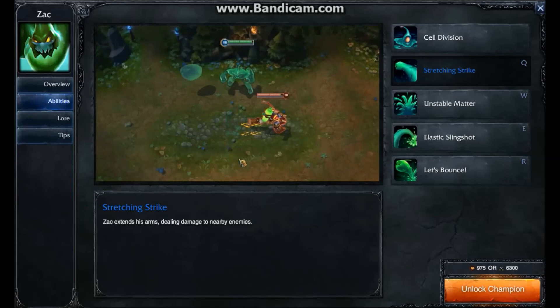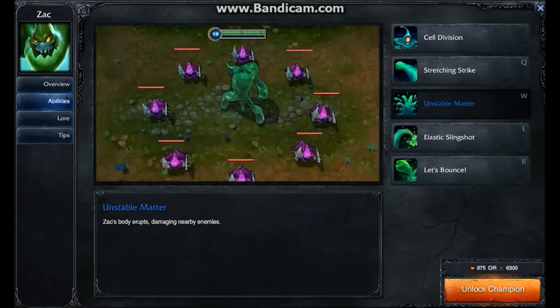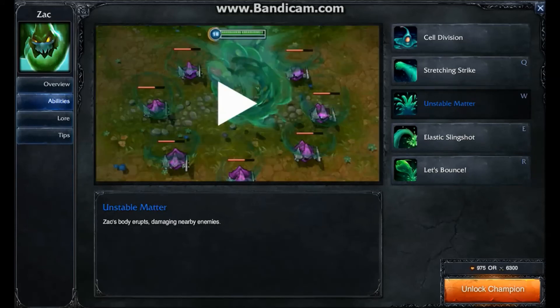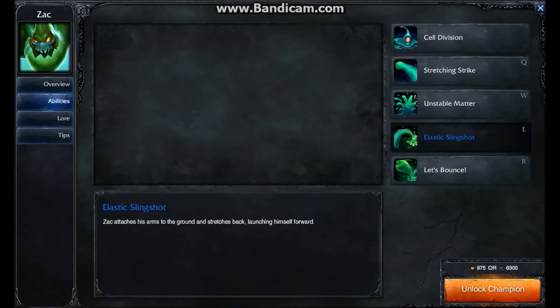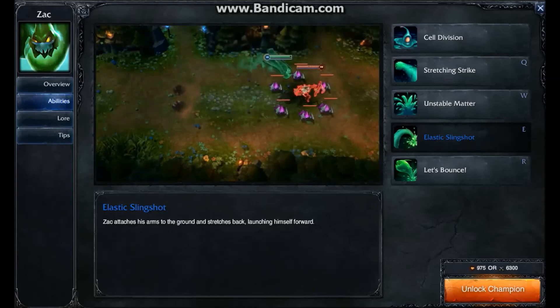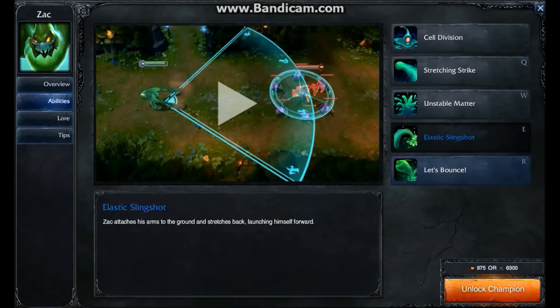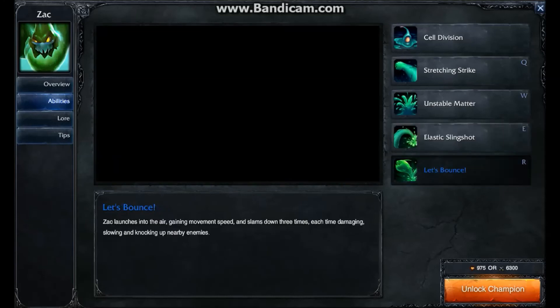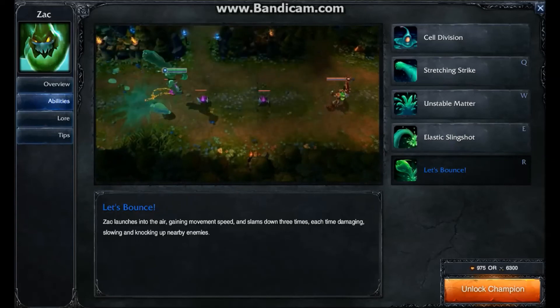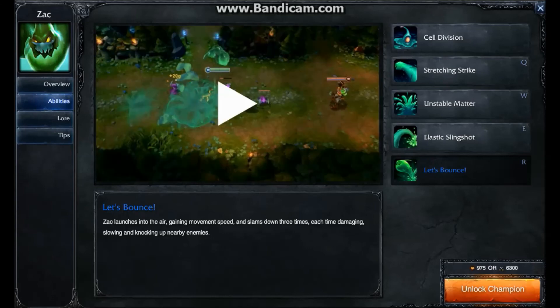Stretching Strike — very simple, it's a skill shot, area of effect. Unstable Matter is on a very low cooldown, and this is what you're going to be using in the jungle. Very, very low cooldown. And then Elastic Slingshot, which you could say is Zac's signature move — he launches himself a great distance, dealing a bit of damage and slowing the targets. And then Let's Bounce, the ultimate. He bounces. Not a lot to say there. Very self-explanatory, really.